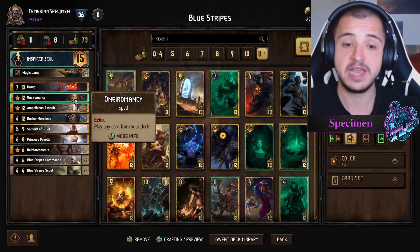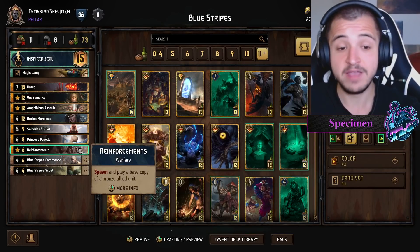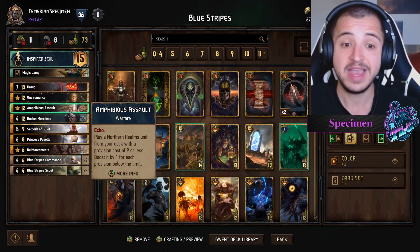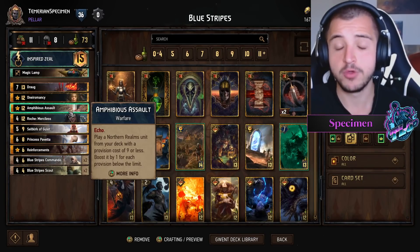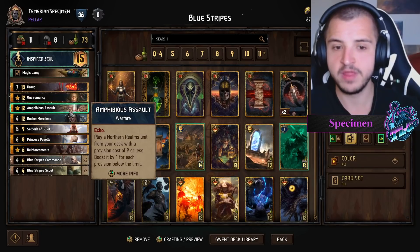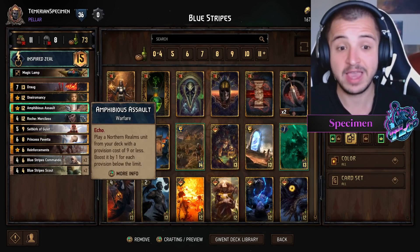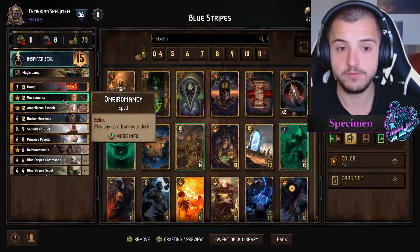Similarly, Animancy plays any card from your deck — you can search for Draug in round three, but more likely you'll search for your Assault, Reinforcements, or a Blue Stripe Scout. It helps consistency dramatically. Actually, your main target for Animancy if you don't have it already is your Assault, which seems weird — you're tutoring a tutor — but both cards come back into your hand for round two or three. Animancy is the best card in your hand at all times, and Assault gives your bronze cards a nice buff.